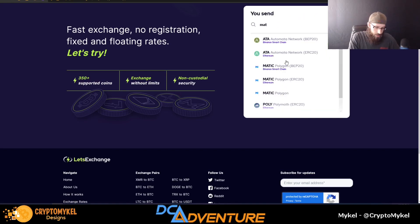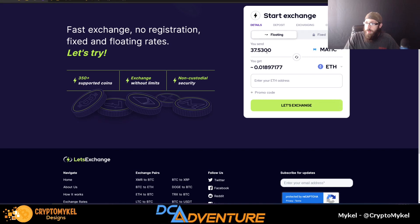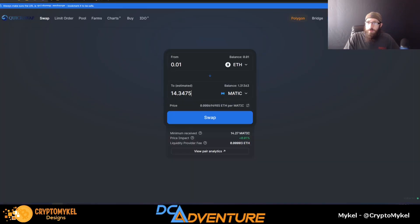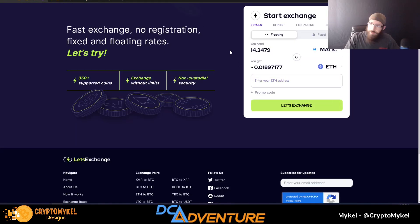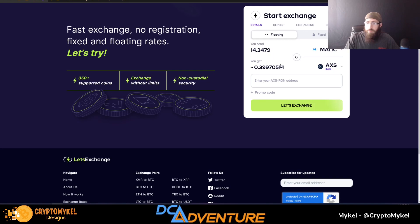We can check over on Let's Exchange. We go Matic — sometimes they don't always have mainnet Matic as an option. For Matic to Ethereum, if we put in that same amount of 14, their minimum is $28, so you have to have $28 in Matic to swap for Ethereum. If you choose Bitcoin, minimum is $31. If you want to go to Axie, you can do $14 and go over into Axie which is on the Ronin network. I actually use Let's Exchange to go into the Ronin network to skip the Ethereum Ronin bridge and avoid the same gas fee issue.